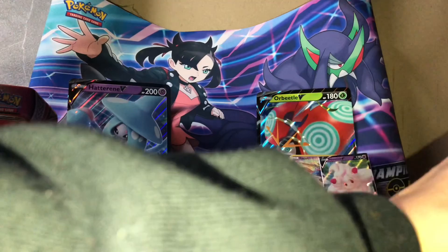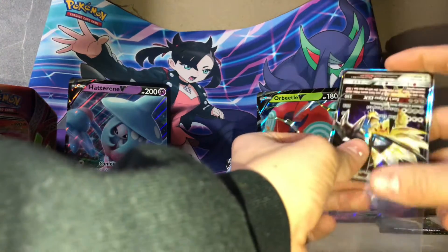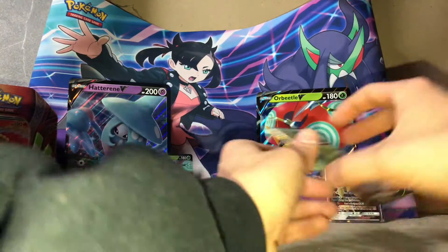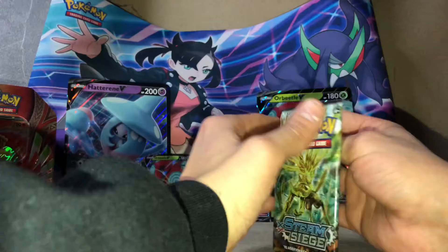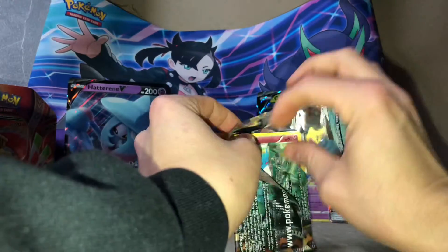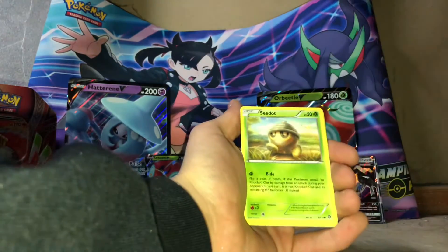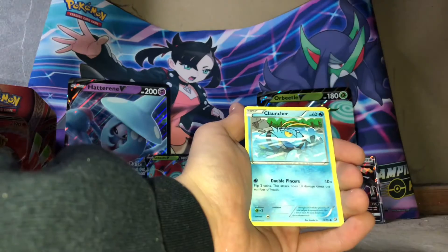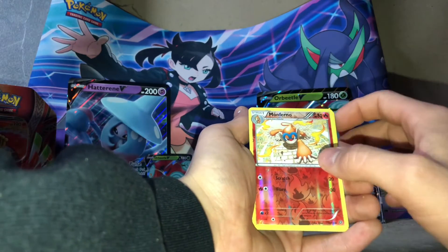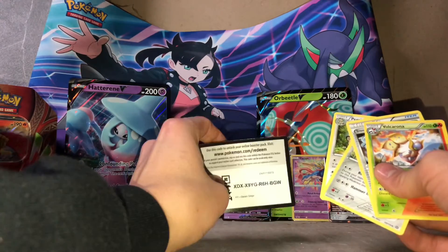We'll go ahead and put this in a sleeve. We might as well open that Steam Siege pack just for fun, to see if we could possibly get anything better than what we got right now. It's the last pack of the day, so let's hope we get something good. Marowak, Driftloom, Fletchling — and that's the holo, the reverse holo. Nothing out of that. Code card for the Steam Siege.